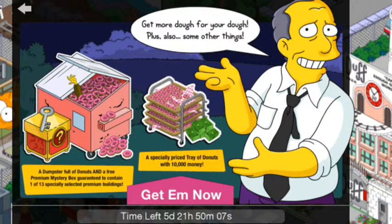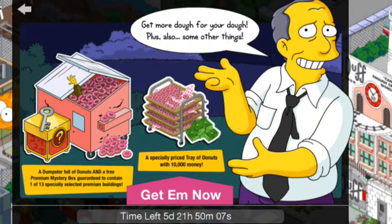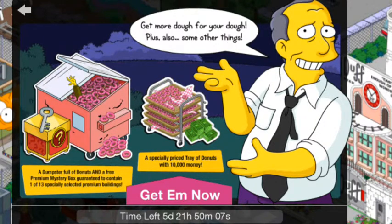His special offer is 573 donuts in a truck — basically in like a dumpster or something. And it comes with a mystery prize. This can be several things: it can be like the normal regular donut prizes, normal donut things you can buy. And there's also some limited time items which aren't in the game currently, like fireworks, dogs and puppy store, and candy store — whatever the hell it's called.